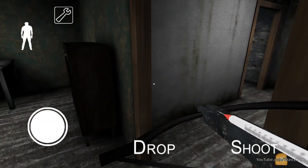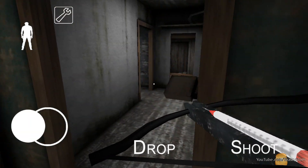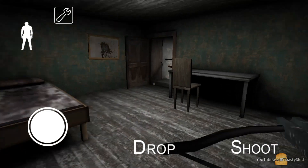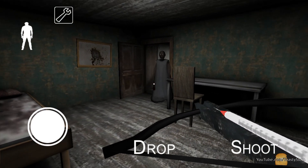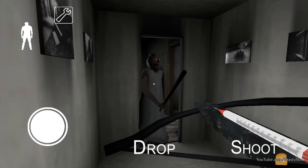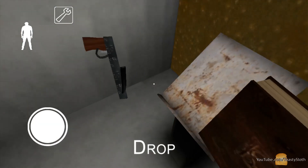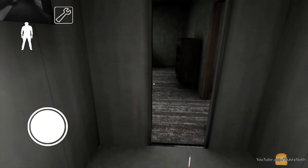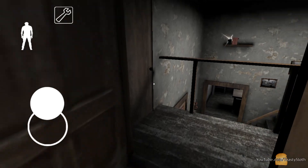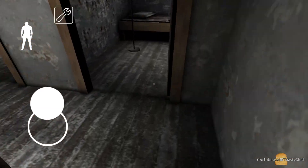Now you're ready to do the glitch. All you have to do is lure Granny into the room. Shoot the old hag as she walks around the corner, quickly drop your crossbow, pick the book back up, and place it in the book holder. If done correctly, you'll notice Granny disappears.